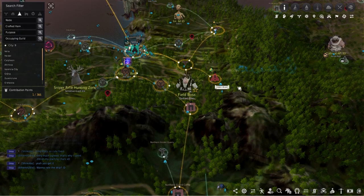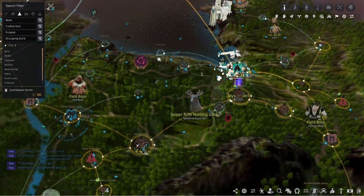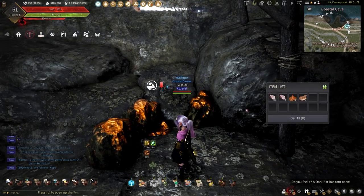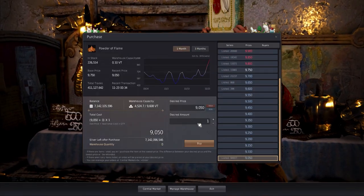Next on the list is the Powder of Flame. These are the easiest powders to get, obtained from workers on the Copper nodes. These can also be obtained while mining copper or sandstone, and lastly, these can be bought off the Central Market.